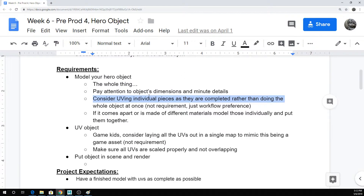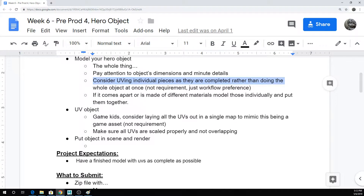It doesn't really matter — just personal preference. Make sure that all your UVs are scaled properly and not overlapping. For these hero objects, unless you're doing some hardcore procedural stuff, it probably makes sense for your UVs to not overlap, because theoretically your textures would be a little more custom.